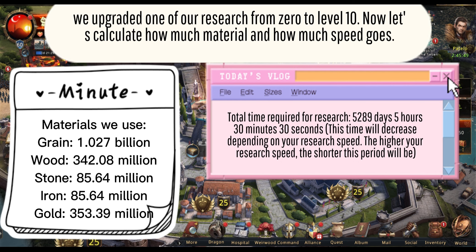Total time required for research: 5,289 days, 5 hours, 30 minutes, 30 seconds. This time will decrease depending on your research speed — the higher your research speed, the shorter this period will be.